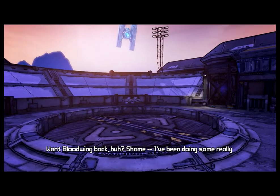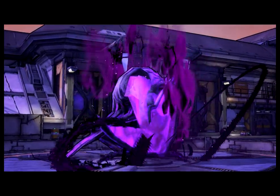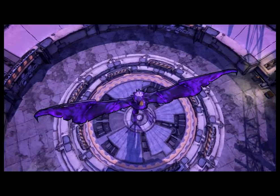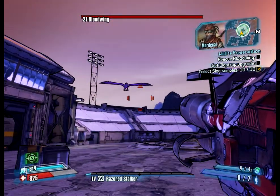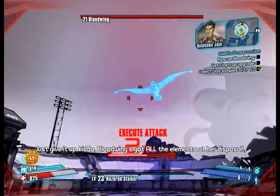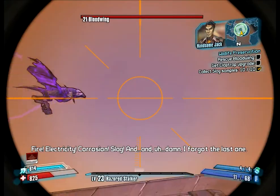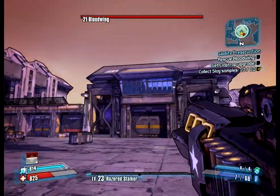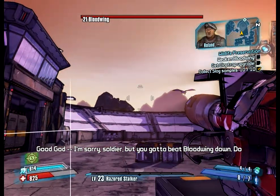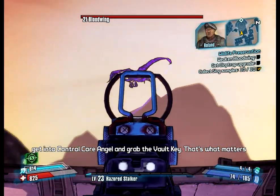Okay, here it goes. 'Want Bloodwing back, huh? Shame — I've been doing some really interesting iridium experiments with her. Hate to see her go.' Oh my god. 'Just give it up, kiddo. Bloodwing's got all the elements at her disposal: fire, electricity, corrosion, slag, and... explosive.' I'm sorry, soldier, but you gotta be slowing down. Do what you can to save her, but if you can't — she's got what we need to give you to Control Core Angel. Grab the vault key — that's what matters.